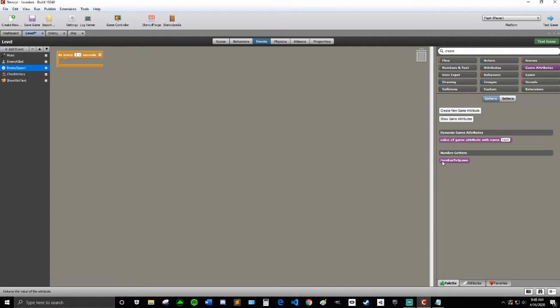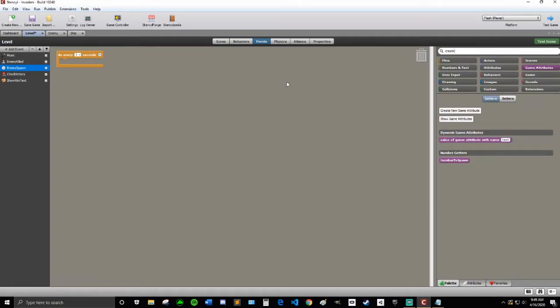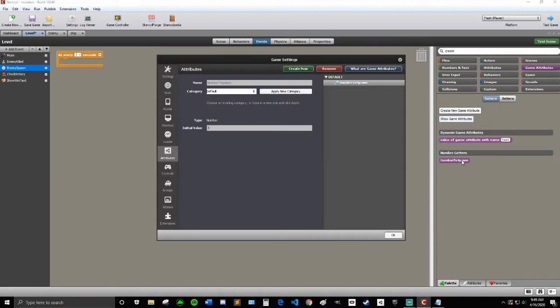So now number to spawn — in the beginning it's three because we set the initial value to three. If you didn't, then you can go to attributes. It's not in there by default, but you can hit click show game attributes and then you can set it from that number right there.